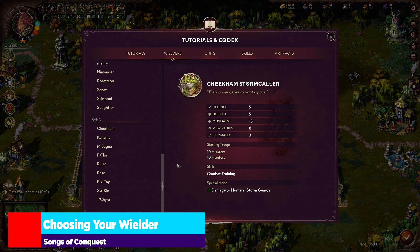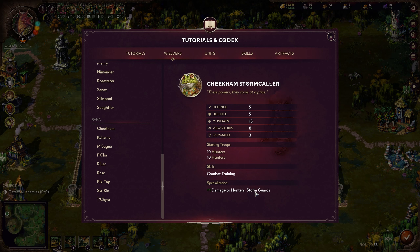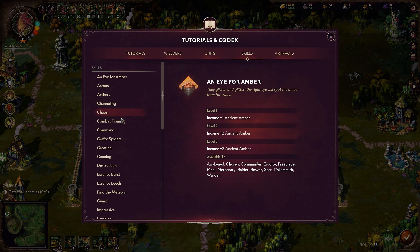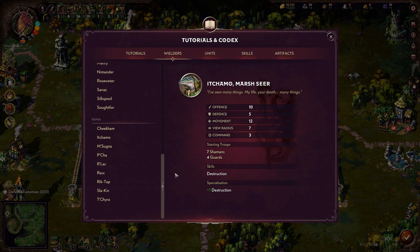Now a conversation about wielders. There are some good ones and some bad ones, and I think it comes down to the way you want to play. Cheekam Stormcaller is a great wielder if you want to go hard on Hunters and Storm Guards — he increases their damage and they get Combat Training, which increases damage further. Going with Cheekam makes your early game very strong, and Hunters are viable all the way throughout your playthrough. He also has 13 movement, so he's a very good option. Echamo increases destruction magic and is good for magic-focused play, but there's a better caster option.